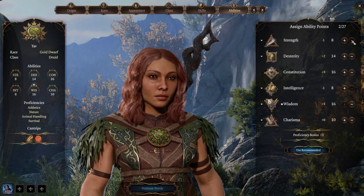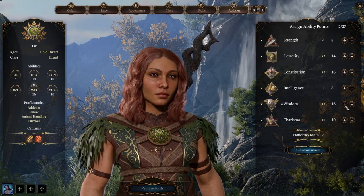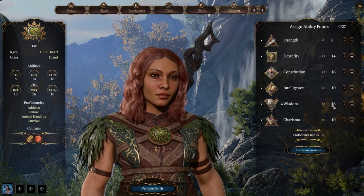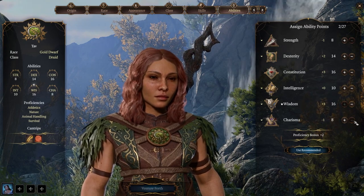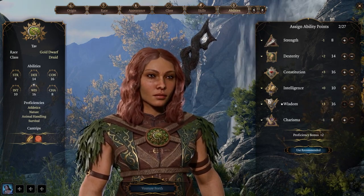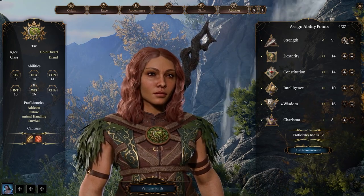That leaves you four points to distribute. You could put 10 in Strength and something in Charisma, or remove Strength entirely for more Charisma to be more social, or add a little Intelligence if you don't want to play a low-INT character. You can play around with this.